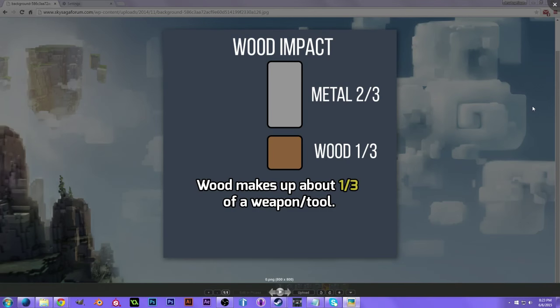Hey everyone, and welcome back. This is Jessica from ChromaQuest, bringing you another Sky Saga Guide video. This time around, we'll be taking a look at the different types of wood and their effects on weapons and tools. This information is valid as of Alpha 4 and the time of this video's upload. It's important to know that the information is constantly changing, especially since this game is in Alpha.